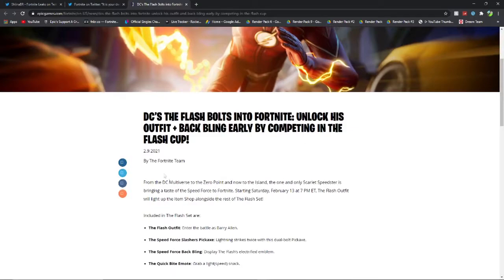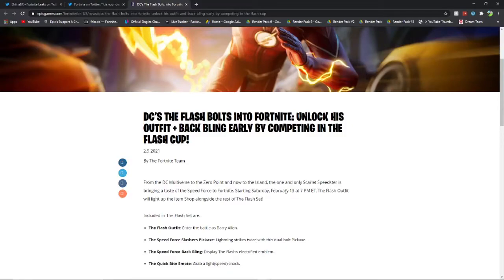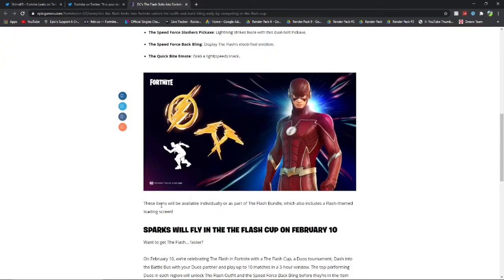Let's click on this blog post. 'DC's The Flash bolts into Fortnite — unlock his outfit plus back bling early by competing in the flash cup.' From the DC multiverse to the zero point, the one and only Scarlet Speedster is bringing a taste of the speed force to Fortnite. Starting Saturday February 13th at 7 PM ET, the flash outfit will light up in the item shop. So if you don't compete or don't place high enough, you can still get the flash stuff on February 13th. Included in the flash set: the flash outfit as Barry Allen, the Speed Force Slashes pickaxe, the dual bolt pickaxe, the Speed Force back bling, and the Quick Bites emote. These items will be available individually or as part of the flash bundle, which also includes a flash frame loading screen.